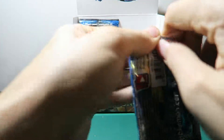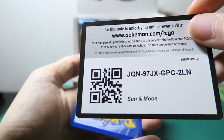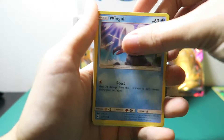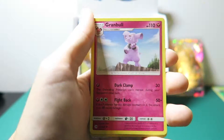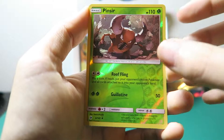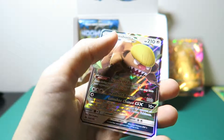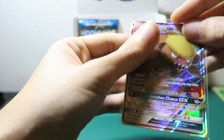Last two packs of this box — let's see what we can get. Come on, please be something good — pack gods give us luck! A Switch. The reverse is a Pinsir — he's not a rare. And the rare in the pack is a Gumshoo GX. That's pretty cool. I don't like the Pokemon, but it's a GX, so that's pretty cool. We had some actually good luck in this one.